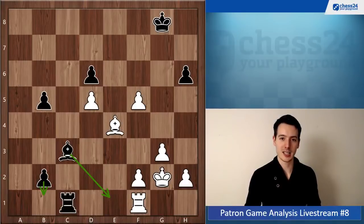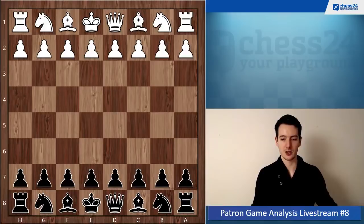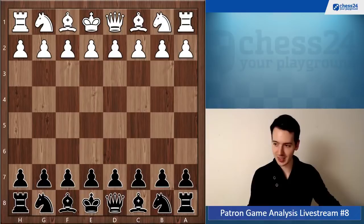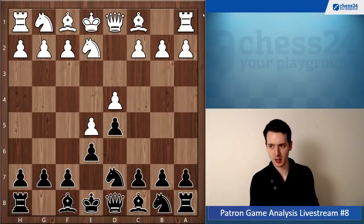Moving on to game number two by King Hunter, who was playing with the black pieces. It's the French Defense and 9.2 is not a very common move here, but of course it's possible.